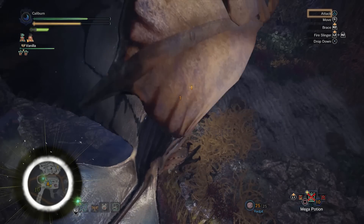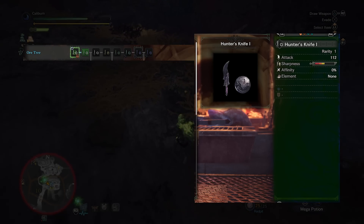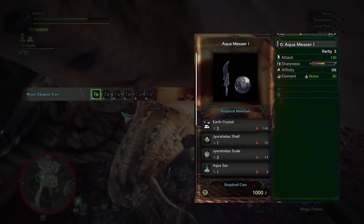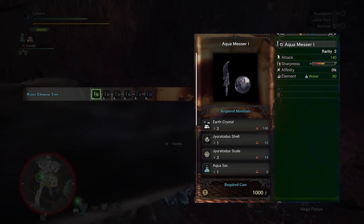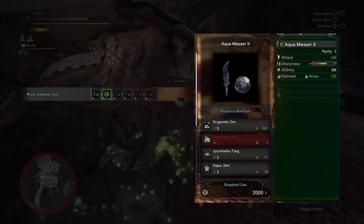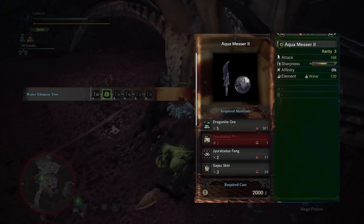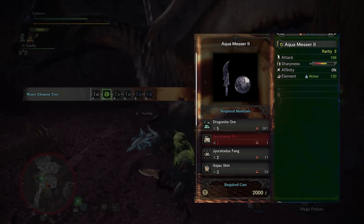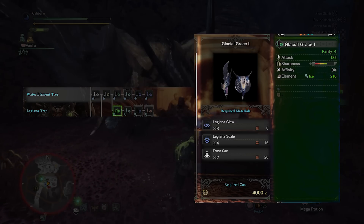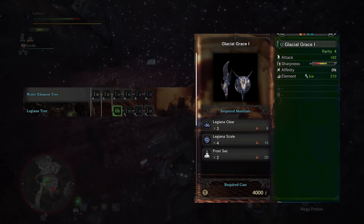But if you're feeling up to it, you can also build Legiana's ice elemental sword and shield. Build another Hunter's Knife I and upgrade it to a Hunter's Knife II using three Iron Ore. Upgrade this to Aqua Messer I by using three Earth Crystal, one Jyuratodus Shell, three Jyuratodus Scale, and one Aqua Sac. Then upgrade it to Aqua Messer II by using five Dragonite Ore, three Jyuratodus Fin, two Jyuratodus Fang, and three Gajau Skin. From there, upgrade it down the Legiana path to Glacial Grace I by using three Legiana Claw, four Legiana Scale, and two Frost Sac.